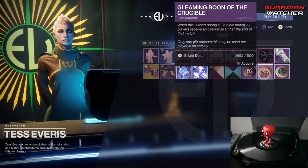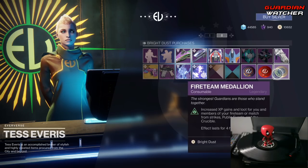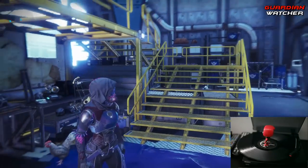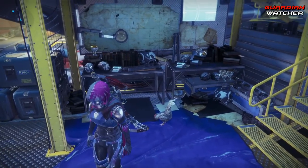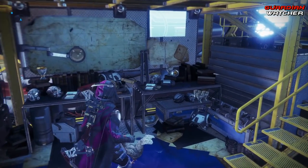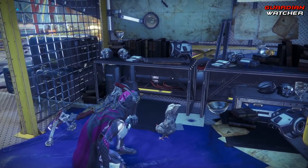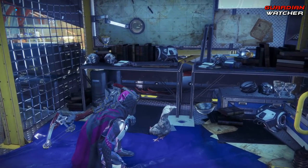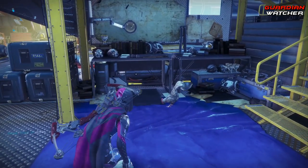Last but not least, we have your Gleaming Boon of the Vanguard, Crucible, as well as Fireteam Medallion. Don't forget to visit Cayde-6 — ah, sorry, too soon. Don't forget to visit Colonel, because Colonel's here chilling, where Cayde is no longer. Hey Colonel, wanna see me pet my chicken?